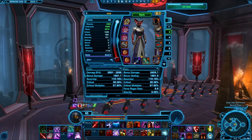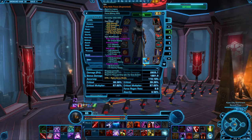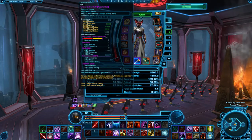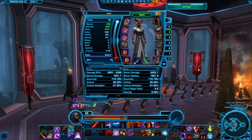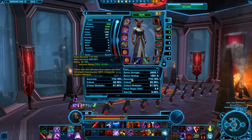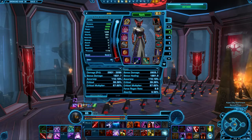First and foremost, we want to be sure we're using a double-bladed weapon as well as a force focus, as this provides the most force power and melee damage possible for an Assassin and allows us to use all our abilities. Since this is PvE, we want to make sure we hit our accuracy cap. Bosses have a 10% native defense resist chance, so by having 110% force and 110% melee accuracy, we won't miss at all, which will increase our DPS significantly.